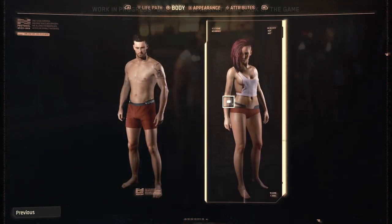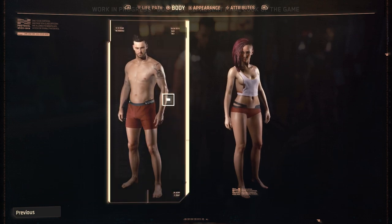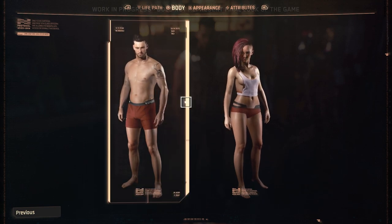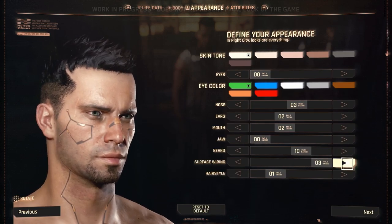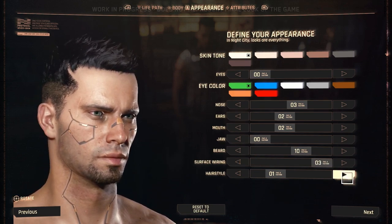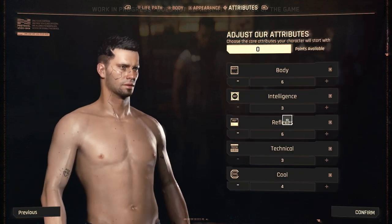We finally get to the character creator — as mentioned before, picking a gender has been removed and instead you're now picking a body type and look. One thing that kind of worries me is the number of options available; the user slides one of the options and there's only about four or five available. If that's the case on all the other slides as well, making your V unique from others will be kind of hard. There is still tons of time left to build the game, so we may see a completely different character creation engine at launch or another hundred or so options that haven't been loaded yet.